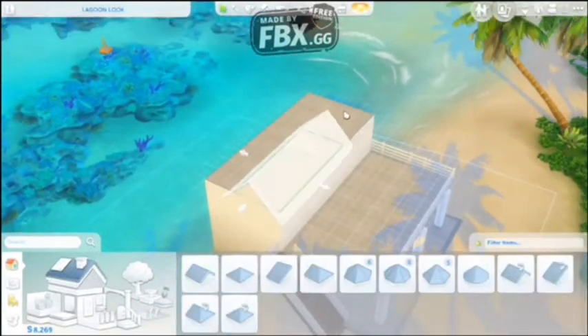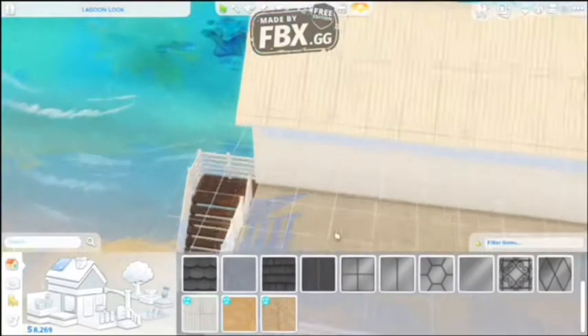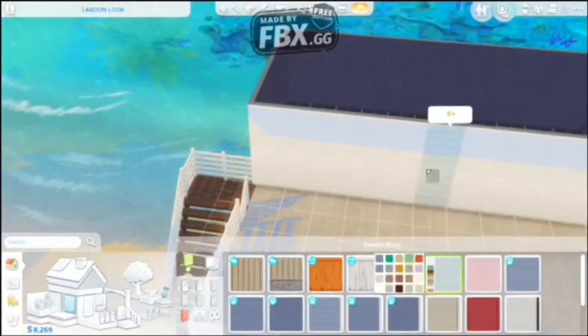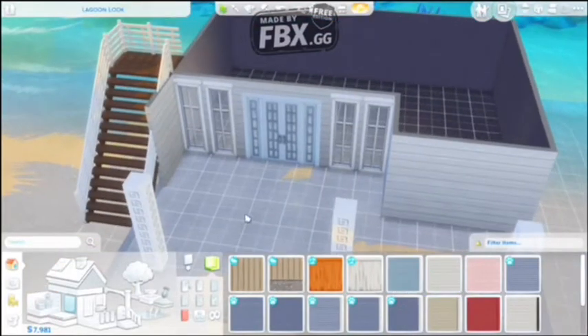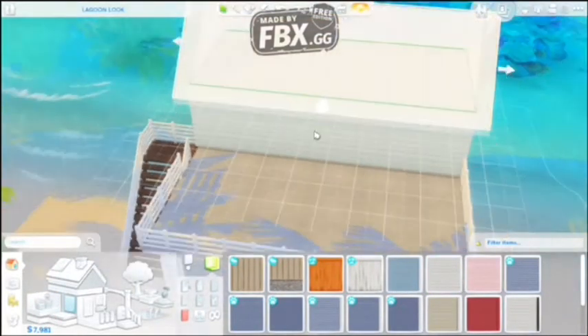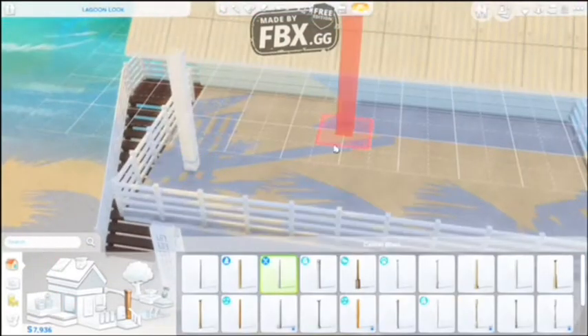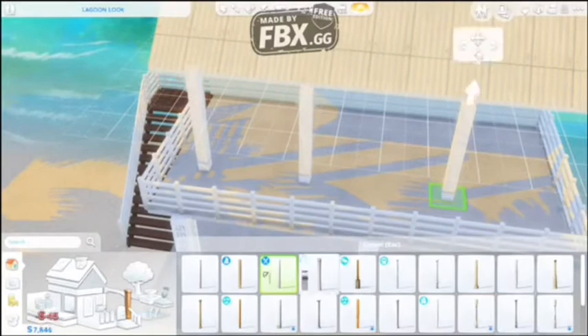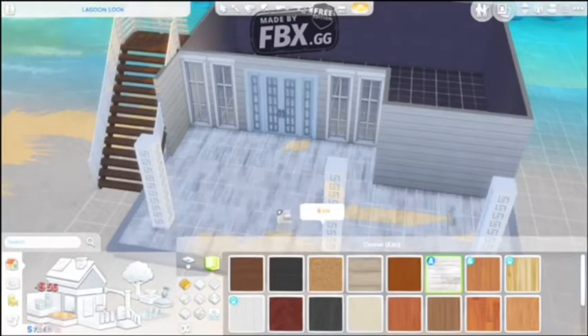I based it off of a Pinterest post, I believe. I just looked up beach-inspired house, and I got a house that looks like it's by a beach, like Cape Cod or Hamptons. This is what happens when I have to wing it — it's me just saying 'um' and 'yeah' a bunch of times.